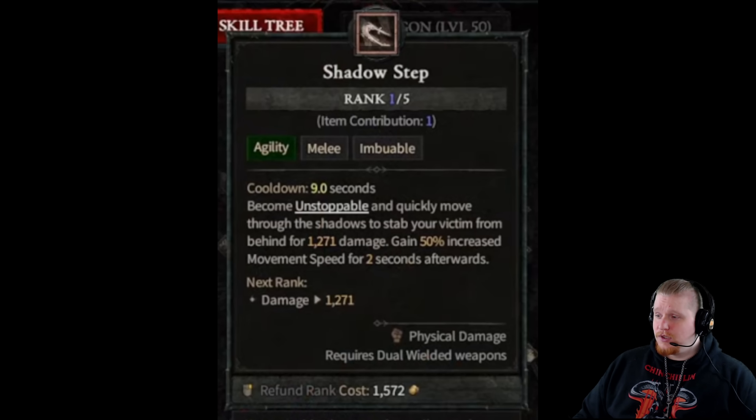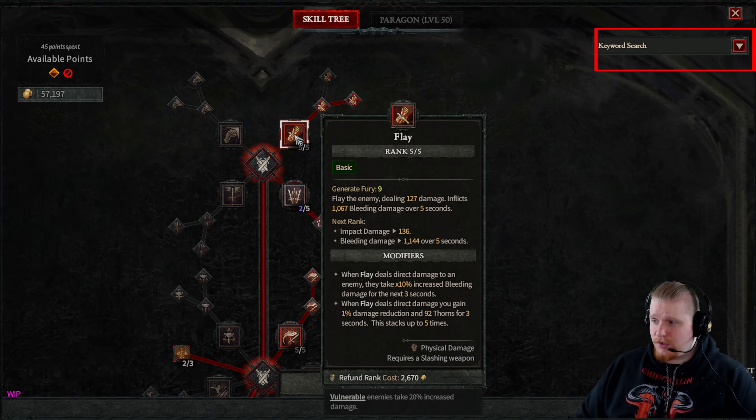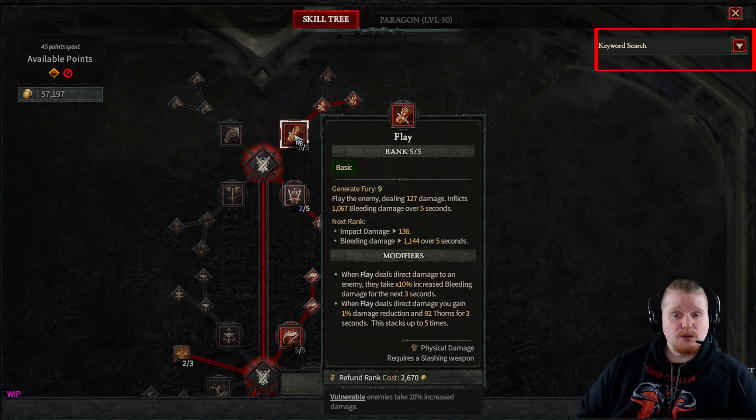When you look at the actual skill window, they've set it up so your character can search between all these things. At the top, there is a keyword search. They want you to be able to type in anything — for instance, if you're looking for ice abilities, you just type in the word 'ice' and it will pull up those abilities. For the barbarian, abilities will only work with certain weapon types like mace class or crushing weapons, so you can just type in 'mace' or 'crushing' and it will pull up all the matching abilities.